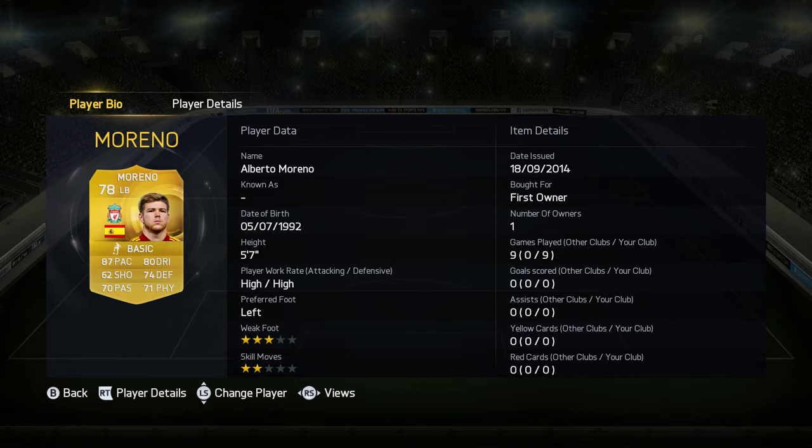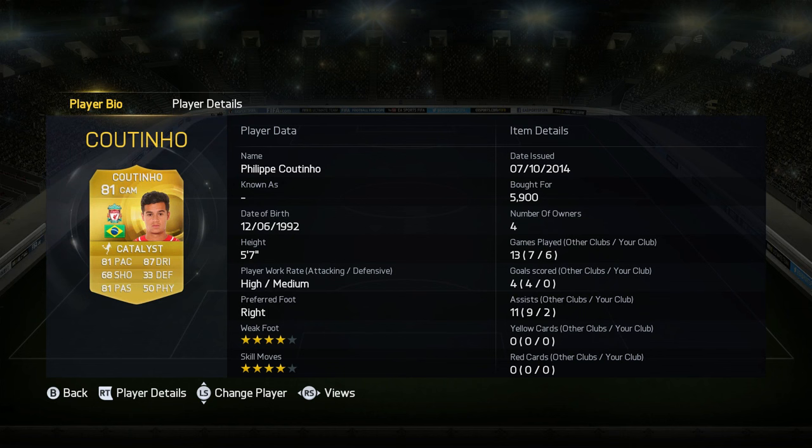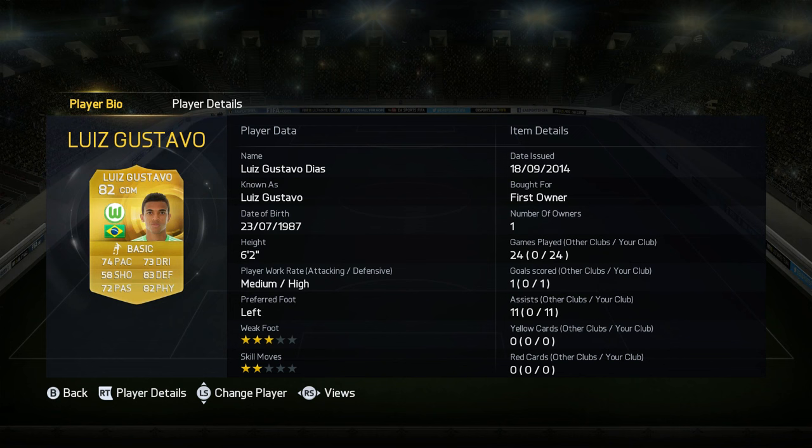The midfield is so well-rounded. We've got Felipe Coutinho on left CAM — his dribbling is very very nice and he's a very agile player, but not as much as Giovinco, who we'll get to in a second. Two assists in six games isn't incredible. Luiz Gustavo — I've raved about how good he is every single time I use him. He's medium/high work rates, he's the one that does all the dirty work; he will block anything that comes at him.